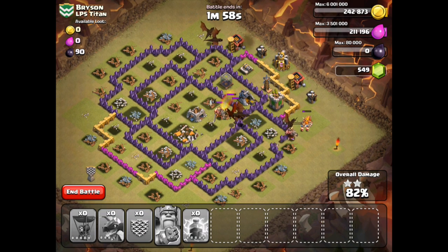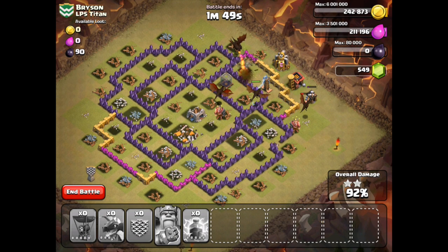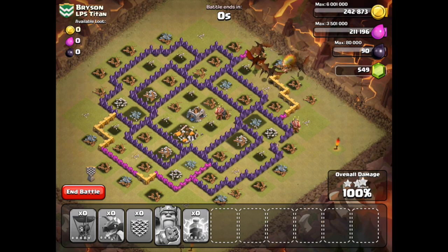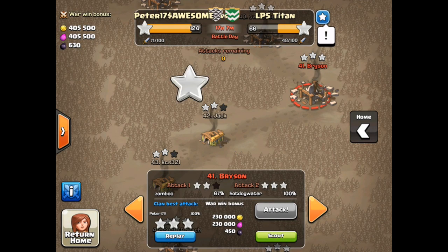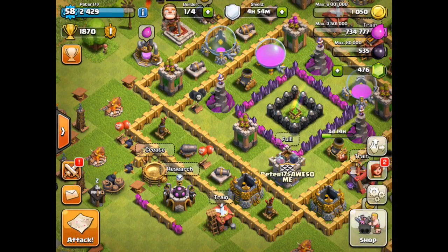There are no remaining defenses left to stop my dragons from ravaging this village to the ground — soon there will be nothing left. The dragons continuing their way around, a couple of barbarians for good measure. My king has apparently gotten dizzy from turning around in circles too many times, but it does not matter — the dragons have plenty of damage left to destroy the very last building. Once again achieving total damage — perfection in the Clan War, three stars, adding a star to our total, now putting us at 125 to 66, on our way to certain victory.